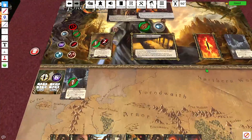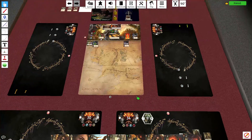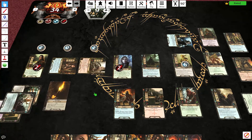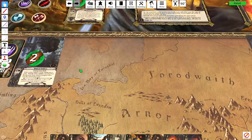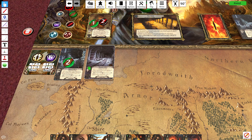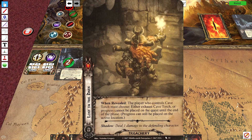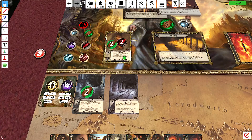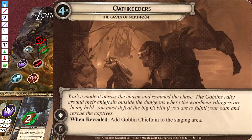Hennemarth, what are we up against? Collapsed Mine — okay, not a problem. Only got to make one progress, literally. So seven, eight, nine, ten, eleven. We have four, and can't place progress. But I can still place it on the active location, which when cleared advances us to stage 4a. I haven't gotten here in the previous attempt. We made it across the chasm and resumed the chase — the goblins rally around their chieftain outside the dungeon where the woodmen villagers are being held.